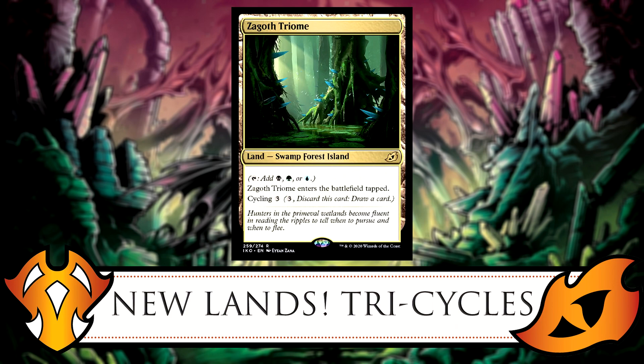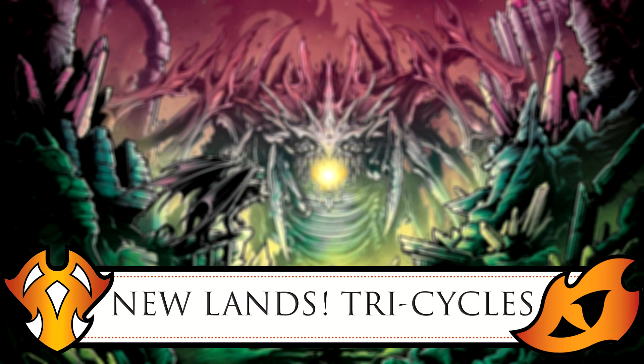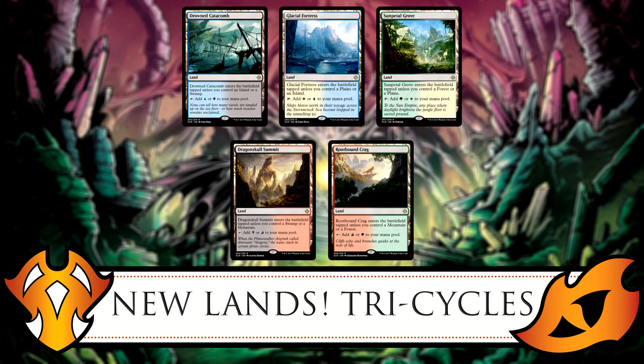What's great about these lands is that since they count as the actual basic land types, they make other dual lands that care about land types — like Isolated Chapel — enter untapped if you control one. And if you don't need the mana from the triome, you can just cycle it to draw a card instead. The Raugrin Triome in particular would work perfectly with Gavi.